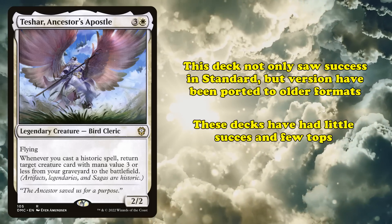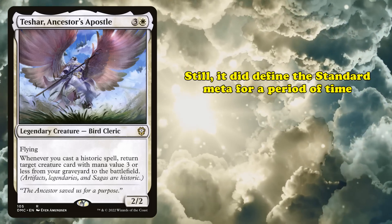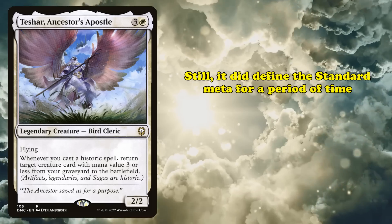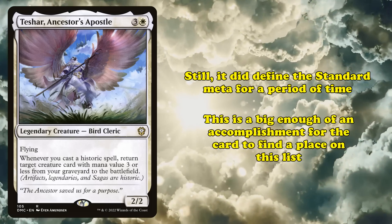Teshar provides further support to this deck by bringing more milled cards back from the graveyard and opening up even more combo lines with Mox Amber. This deck was quite good in Standard at the time of its release and has since seen variants crop up in formats like Pioneer and even Modern, though with limited success and no real high-level top finishes. Still, Teshar and the deck it helped create once defined the standard meta, which earns it the 10th spot.